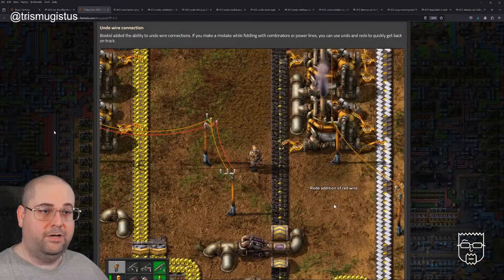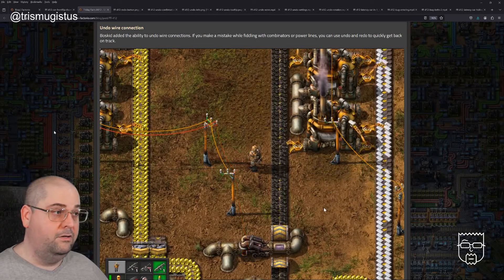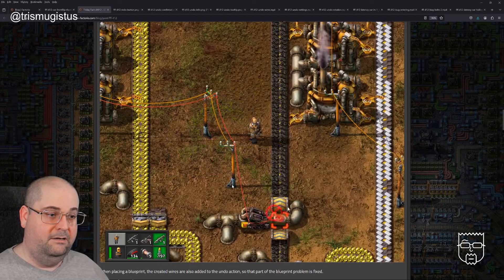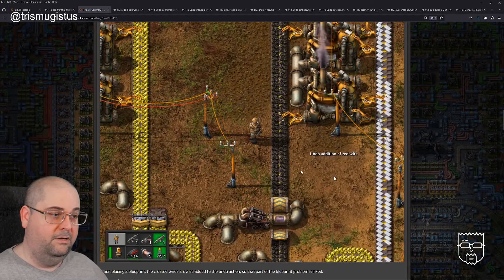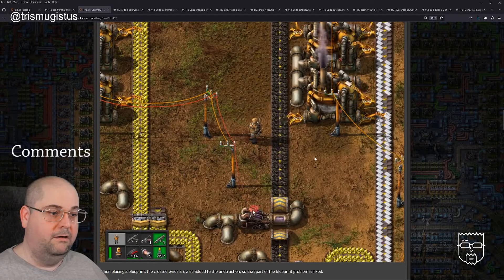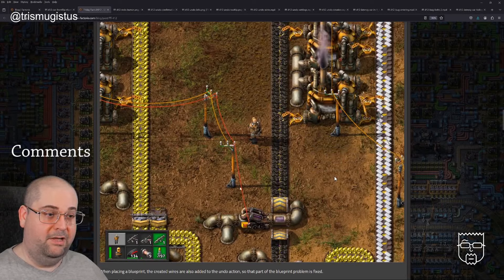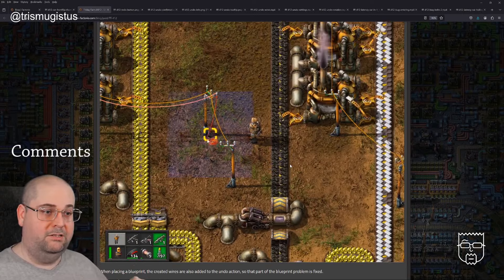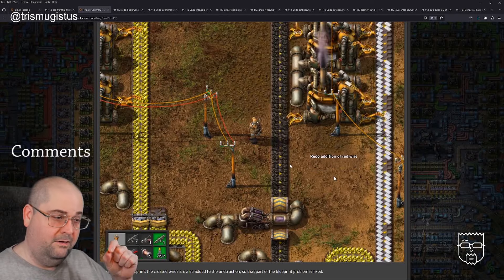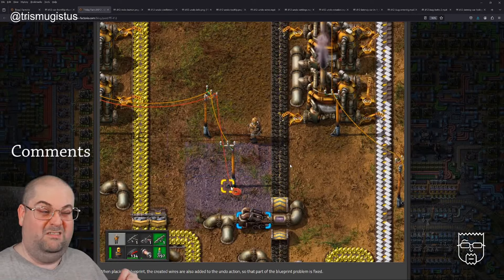Undo wire connection. Bossgid added the ability to undo wire connections. If you make a mistake while fiddling with combinators or power lines, you can use undo and redo to quickly get back on track. In the video they're adding a red wire to a power pole and then onto a pump, then using Control Z to take it off again and redo to add it back. It's a nice quality-of-life improvement, especially where you've got complex sets of combinators and lots of machines wired together.